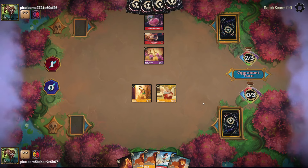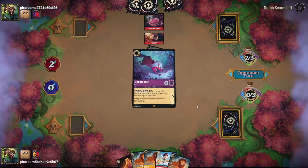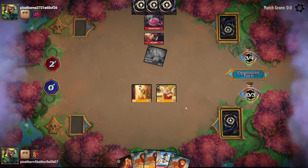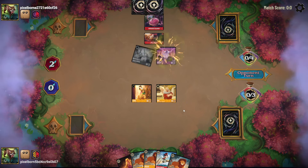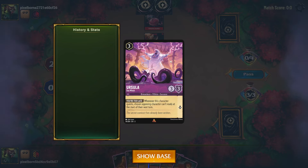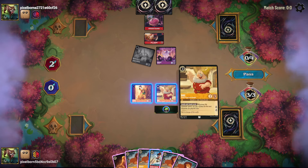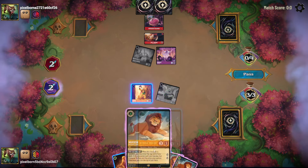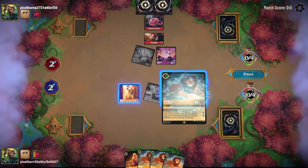They play a Jolly Roger, quest for one, ink a Fox. Ursula — for this character quest, an opponent can't ready. That's pretty good. We draw our fourth Mufasa. So we will quest with Doc, ink a Mini, and just start playing Mufasas.